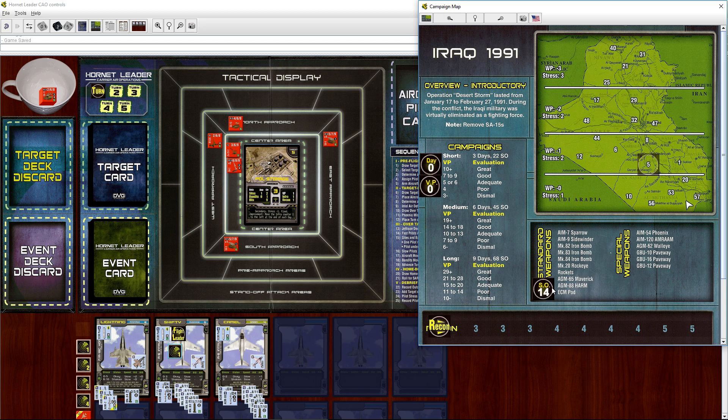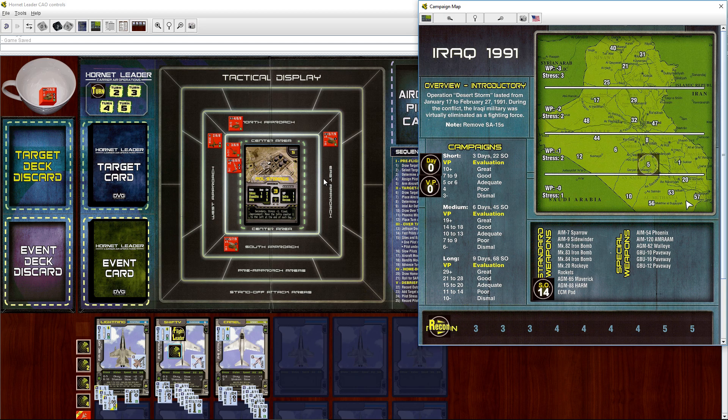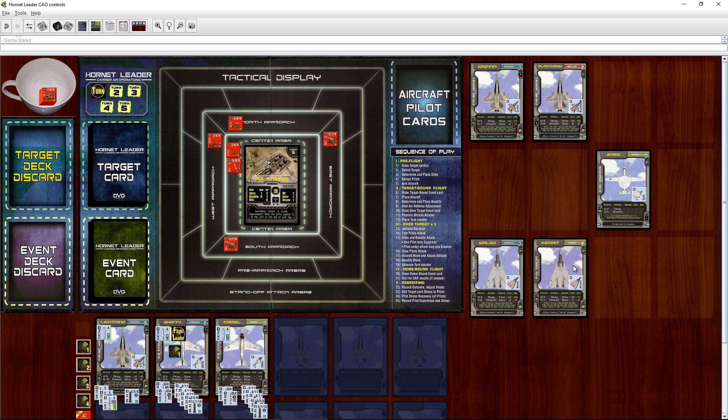You can see down here you get victory points, and we'll see how well we do. SO points are Special Operations points — you use those for various things. We've already spent some to promote one of our pilots, as well as some on AIM-120s. There are some tracks down here that do various things. We've already chosen our target and put out some of the enemy sites.